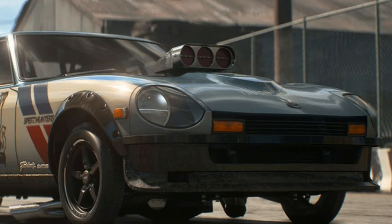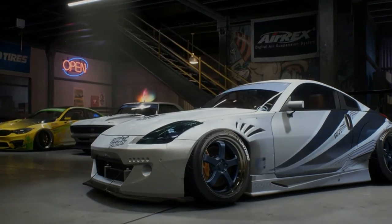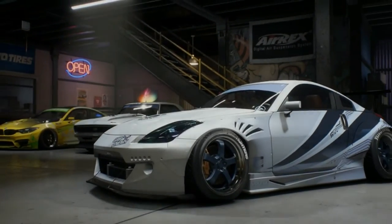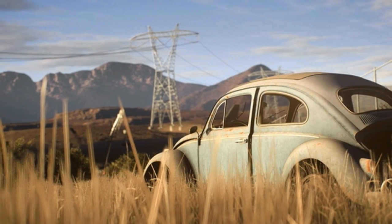Nearly every car can have nearly every part tweaked, including lights, bumpers, mirrors, fenders, hoods, trunks, and wheels. There are some new vanity parts available such as different colored tire smoke, nitrous flames, and underglow.